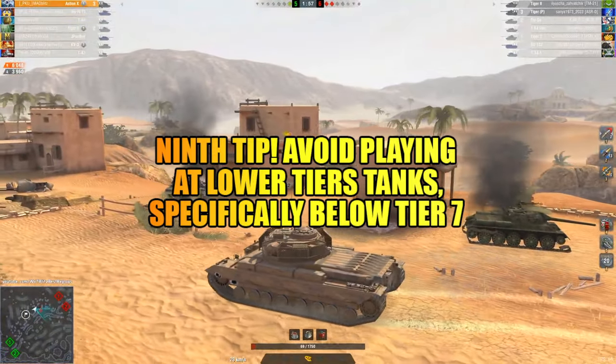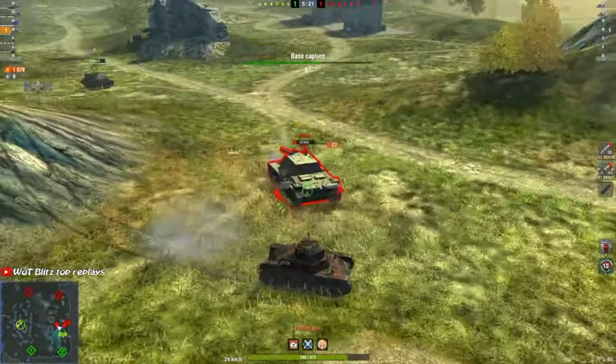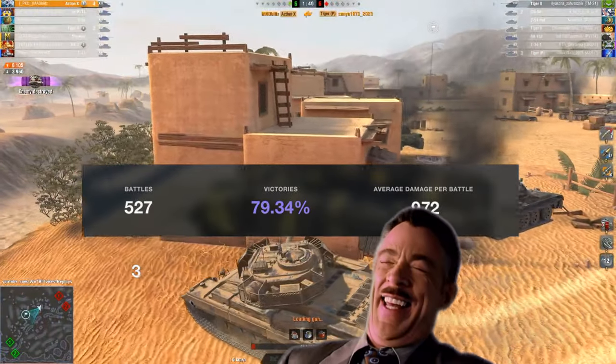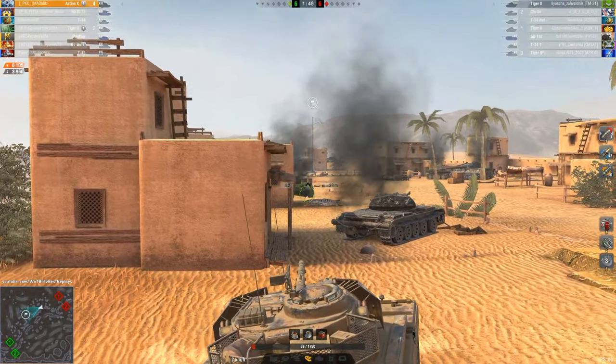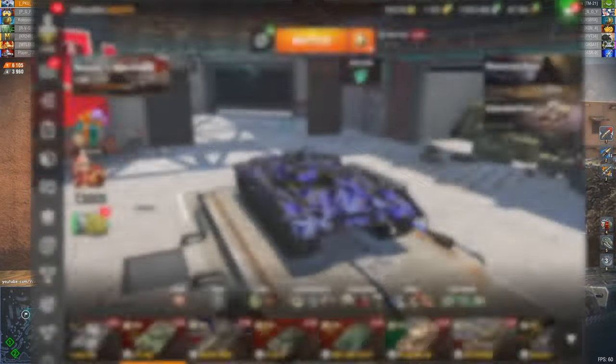Ninth tip: avoid playing lower tier tanks, specifically below tier 7. While it may be easier to achieve a high win rate at lower tiers, your average damage will be very low — and average damage is valued more in our game than win rate. I recommend playing at tier 7 or 8 because these levels are played by average skill players and there are a lot of interesting tanks.